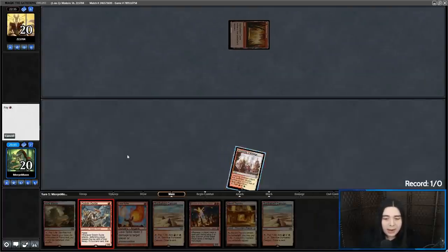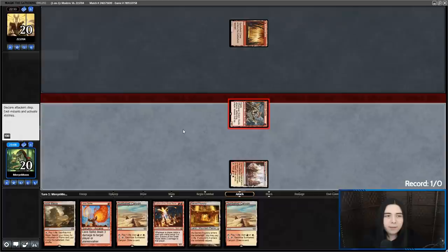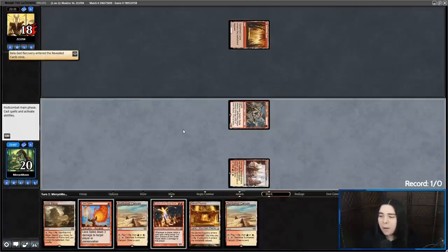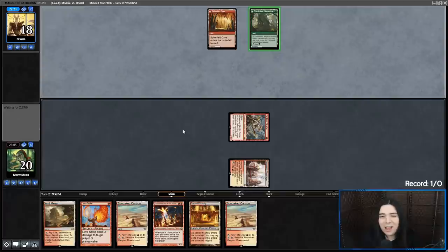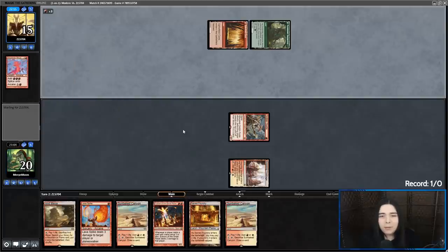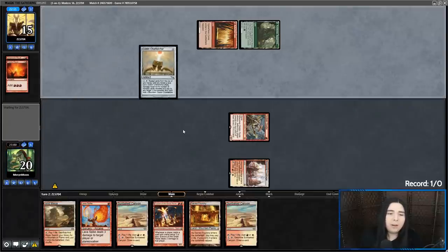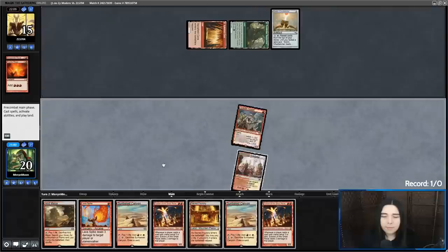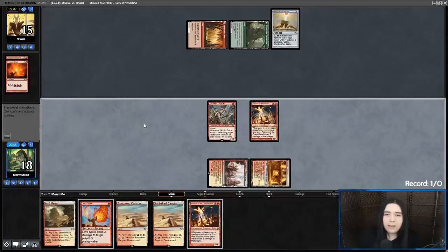We're going to go for Goblin Guide and get in there. Alright, they need to get the Belcher out, have it survive, and draw it in their opener — which they were lucky enough to do twice in a row. They've got to get it in their opener with enough mana sources to get it out quickly enough. So I guess it's fair, but it's still kind of broken when it works. Just double Ritual into it and die.